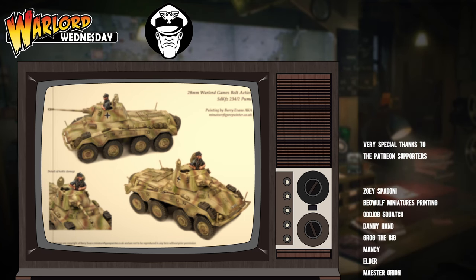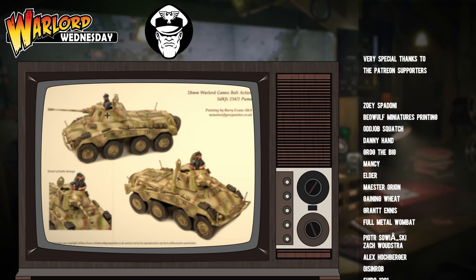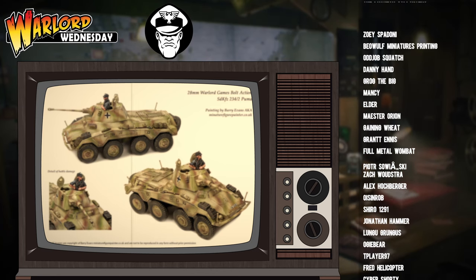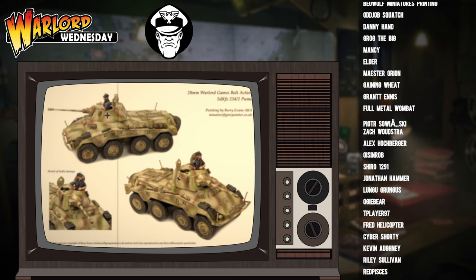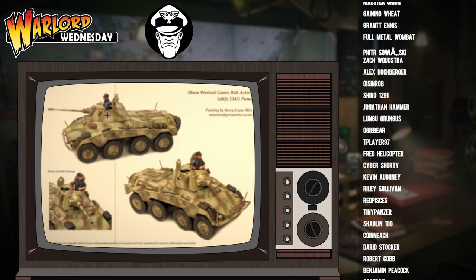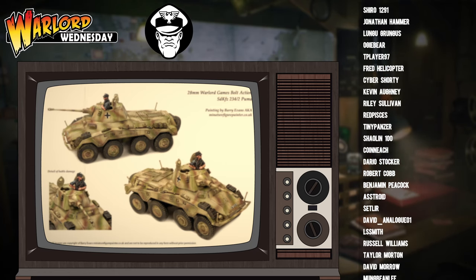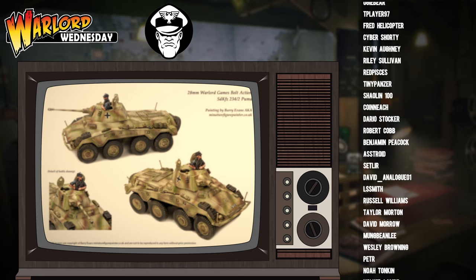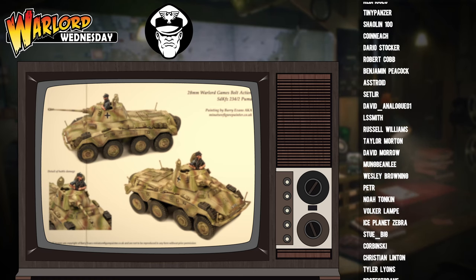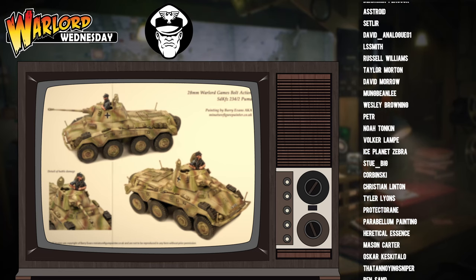If you take a Panzerschreck, it's got good penetration, but it's only got a 24-inch range — that's relatively short, and a well-commanded tank might never give you the opportunity to get it into range. Or you go for something like a medium AT team, which does have the range but is static, and therefore susceptible to mortars and other artillery that can dial in on it. The Puma might be a little bit more expensive than both those options, but it can keep moving, keep hitting, and will often be in range.